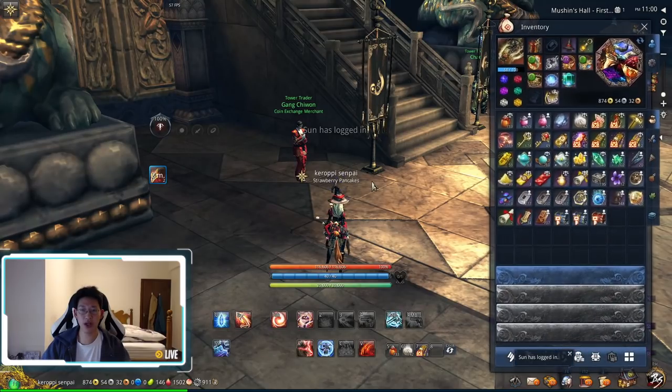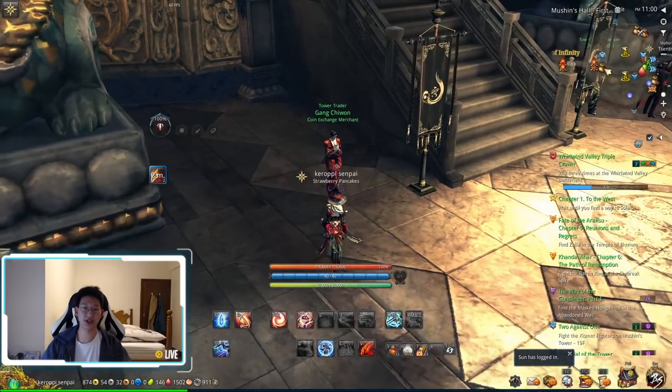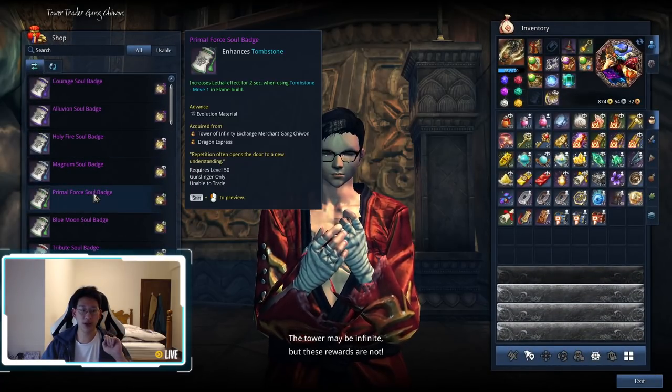I'm going to cover what the Fire Gunner should get first, because I play a Fire Gunner on the NA server. There are two choices for the Fire Gunner. The first choice is the Primal Force Soul Badge, which gives you two extra seconds when you use your Tab Skill or Tombstone.